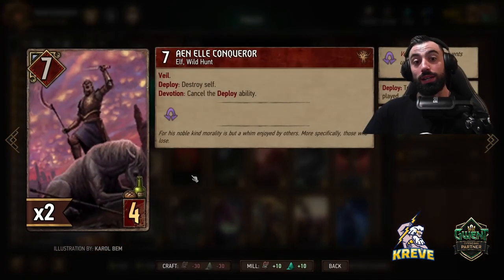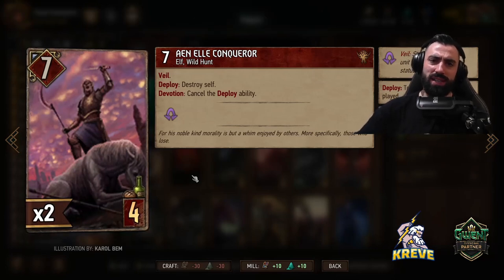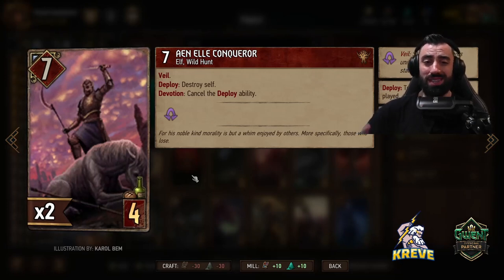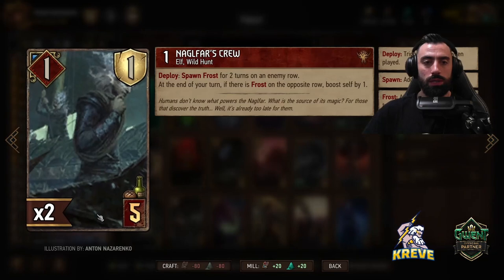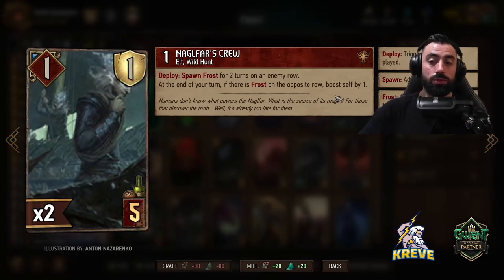One Conqueror — I like to save the conqueror for a short round three scenario if we take the match that way, or just play it at the end of the match because it gives a bit of a point slam. It's a veiled unit; on deploy it would destroy itself, but we're a devotion deck so we get to cancel the deploy ability. Double Nuggle Fast Crew: deploy, spawn frost for two turns on an enemy row. At the end of your turn if there is frost on the opposite row, boost it by one. Save Nuggle Fast Crew to synergize with the foglets when you play them in round two or three.